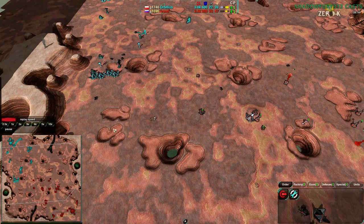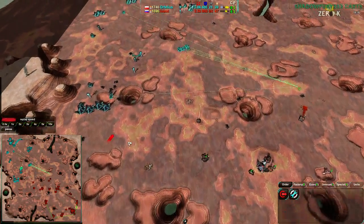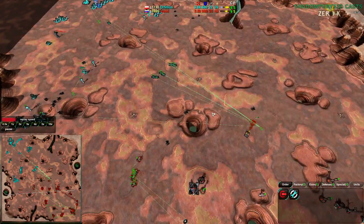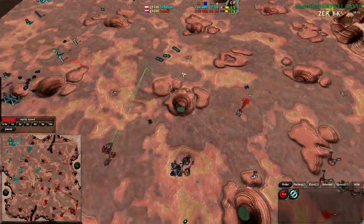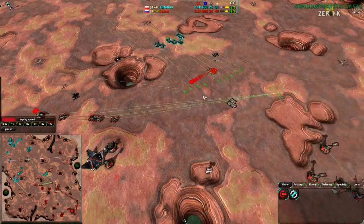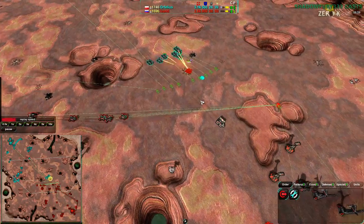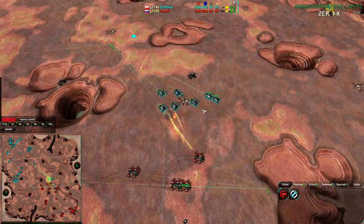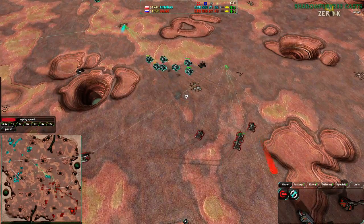Unfortunately for Ivan D, Orphelius can completely see what's going on, so this isn't going to work as well as Ivan D would like. Orphelius instead just goes straight for the attack, and Ivan D doesn't go for the counterattack — instead moving back to defend, not wanting to risk it. With the Leveler in tow, this will actually work out. Orphelius will be forced to retreat, and indeed that is what happens.